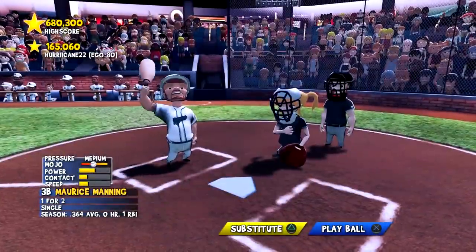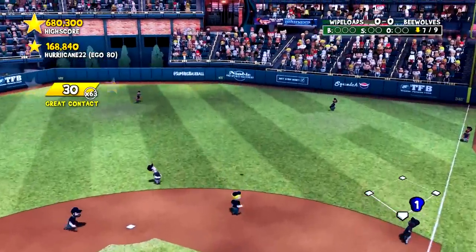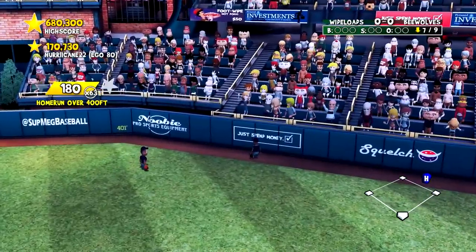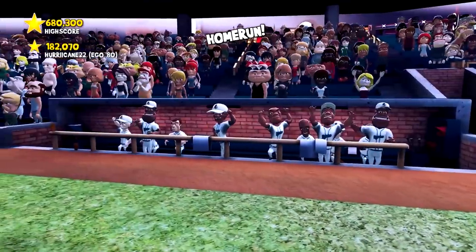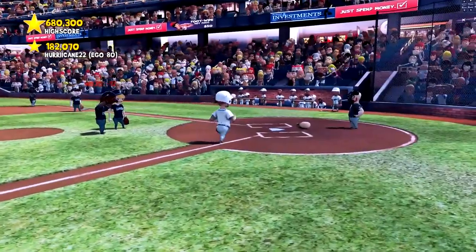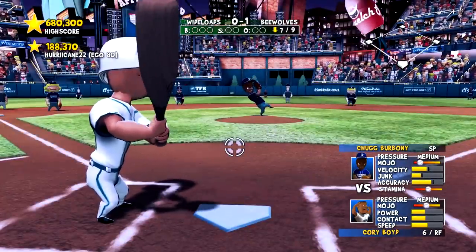Bottom seven, still scoreless. Here's Maurice Manning. Into right center — we have liftoff! The first run of the game and the first homer of the season. There we go, Maurice! Maurice the beast Manning comes through. Here's Corey Boyd against Bourboni — ground ball right side, easy play. At least we have that lead now.